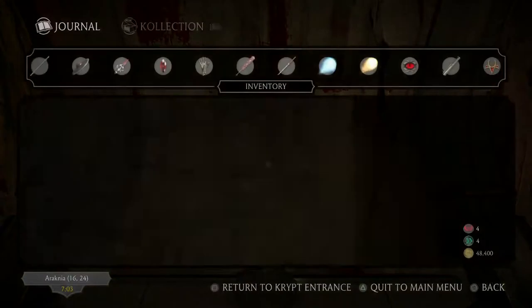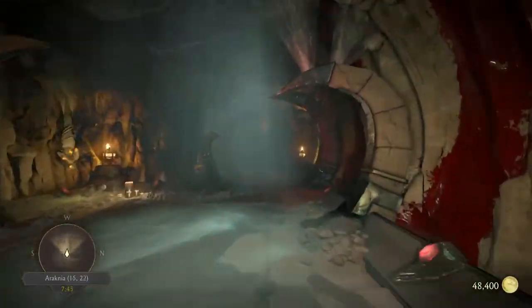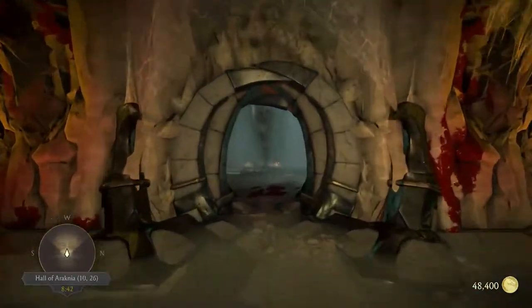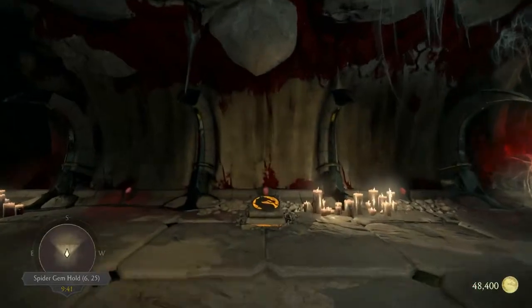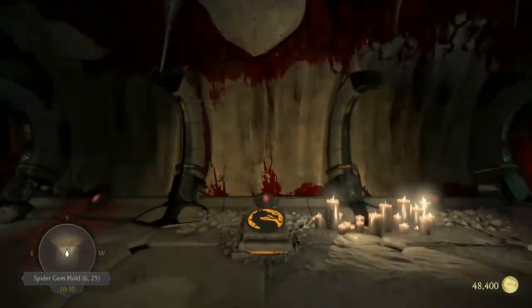Turn left into Arachnia. Go over here to the main room where you have to use the Spider Gem, but we're not going into the Room of Sacrifice. We're going over here.